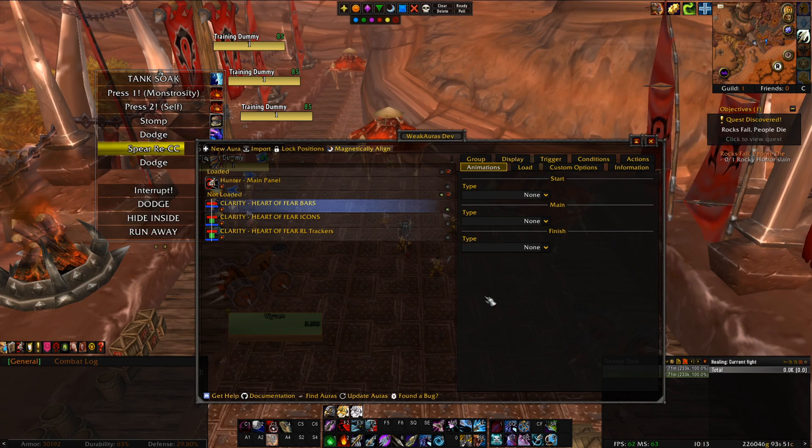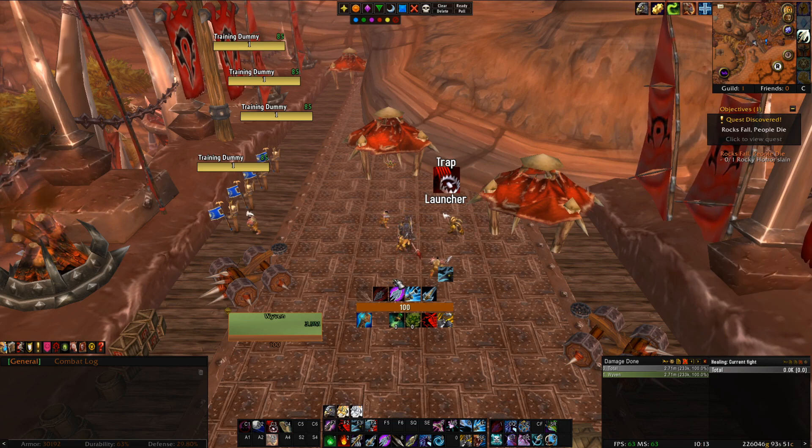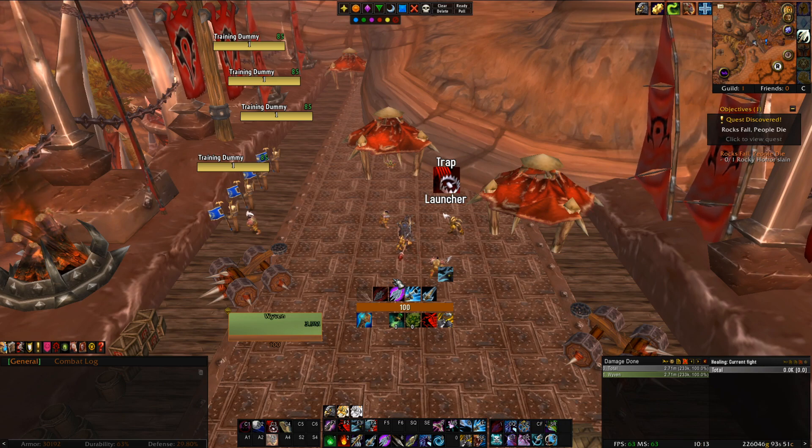This is very powerful inside of raids, for example. Another thing is just quality of life — it can help you if you're missing specific buffs or not in a correct form or aspect, and it will remind you. Or if you're just missing certain buffs, it can do that. If you have a slightly worse computer than most people, you could probably get a weak aura to automatically upgrade your graphics when you go inside the raid.